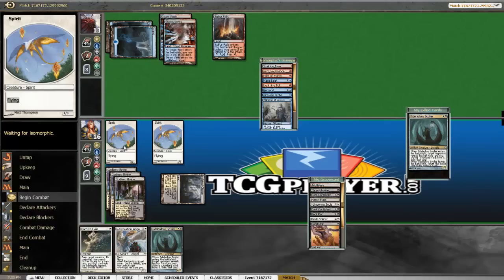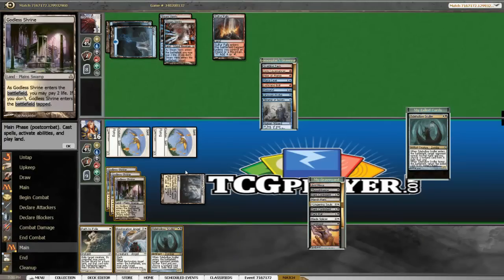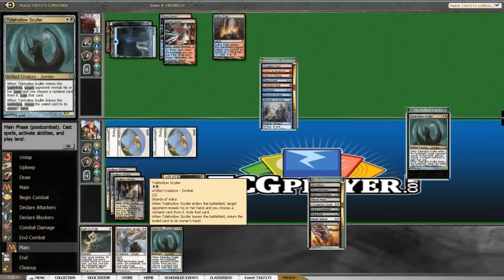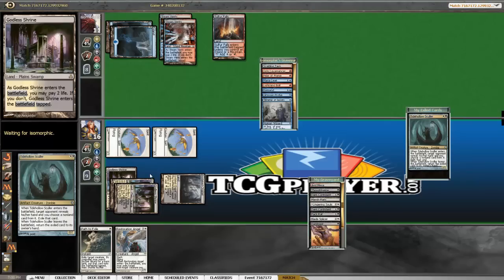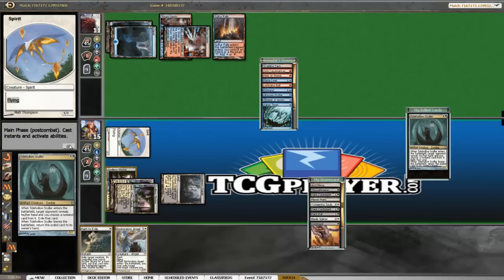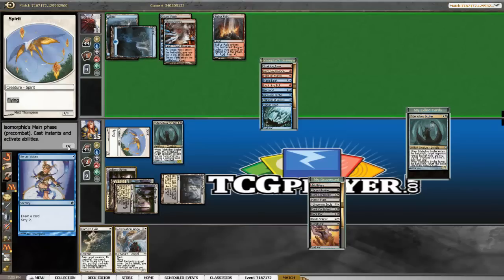Then we attack. Darkblast might just be the nuts against him — might be hitting Young Pyromancer. Okay, so now the question is do we Sculler or do we Lingering Souls Flashback? I think I want a Tidehollow Sculler here. We know he's got Vaporsnag and X in hand, so we either take the Snag, or he's in a weird situation where he snags with the ability on the stack. He's just got Island in hand — that's also an acceptable resolution. We have Restoration Angel, so we can Angel it on his draw step and make a sort of makeshift Vendilion Clique, which is really neat, when the Sculler has nothing under it. I've been waiting to try this out.